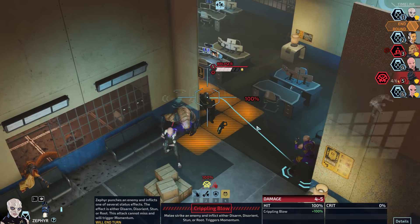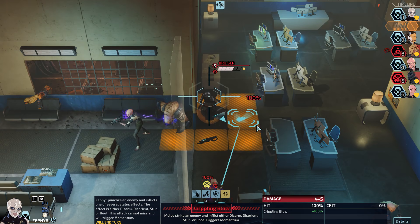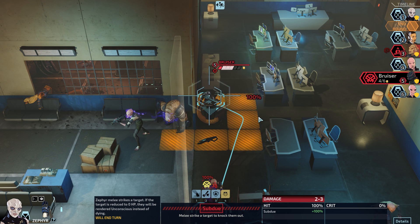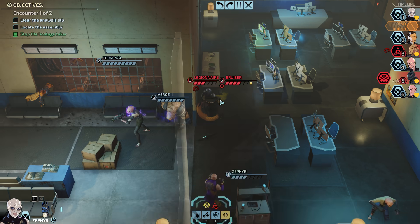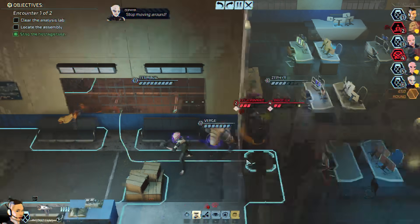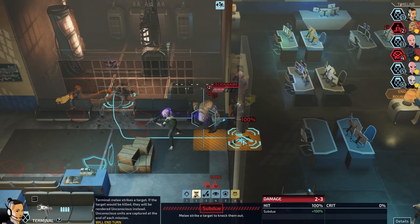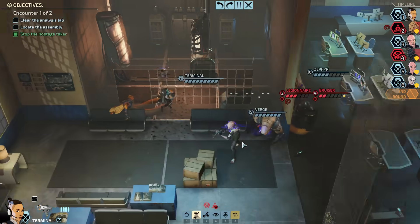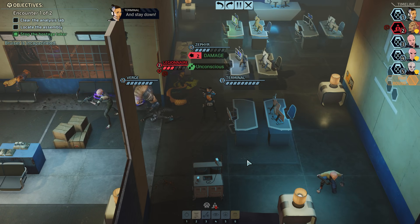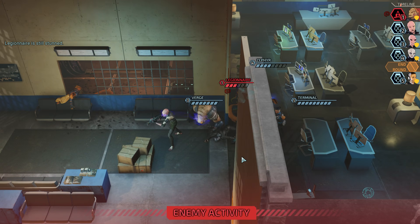If we have her run over and do her normal melee attack, there's a chance she'll kill him. If she hits him for four, it would only take him down to one because of the armor, but I don't want to take the chance. So we'll just double-tap him. Stop moving around! Alright, and this guy doesn't actually get a turn.